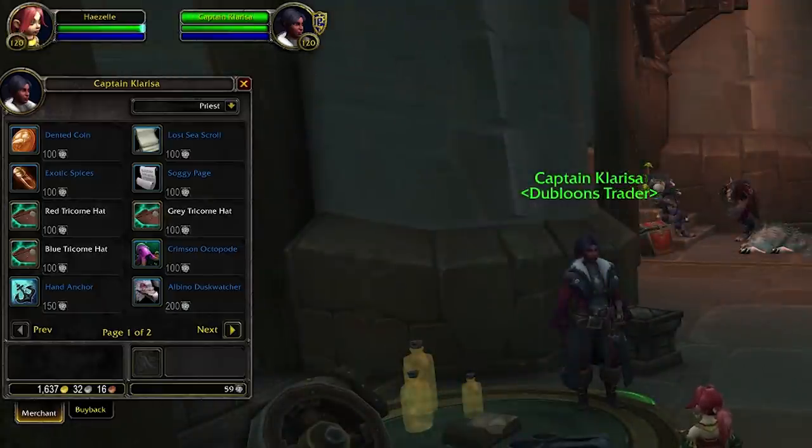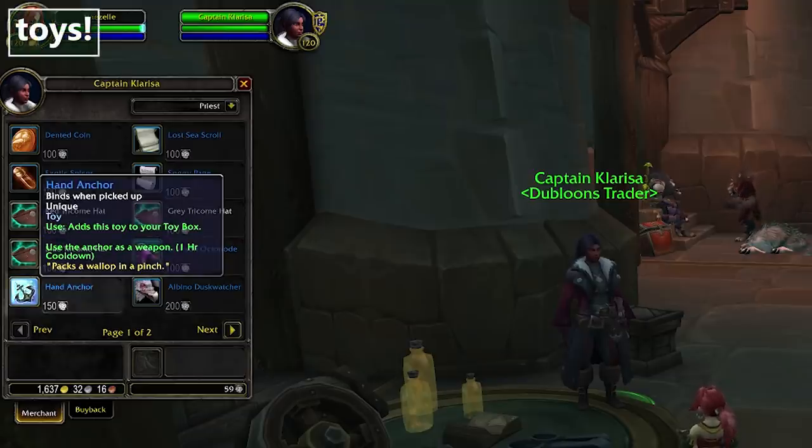We've also got a selection of toys. For 150 doubloons you can get a Hand Anchor with a 1-hour cooldown that says 'use the anchor as a weapon.' My best guess is that this replaces your weapon model with an anchor model for some amount of time. However, I am personally hoping for some kind of animation where you slap someone with an anchor — I need that for Raid Night.